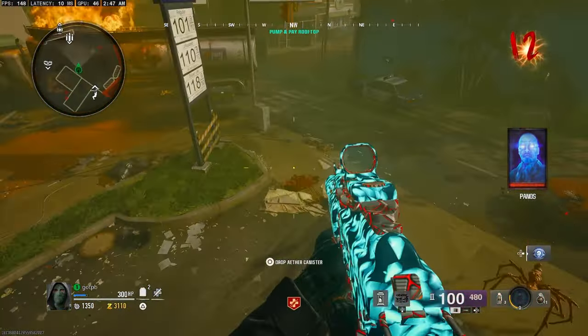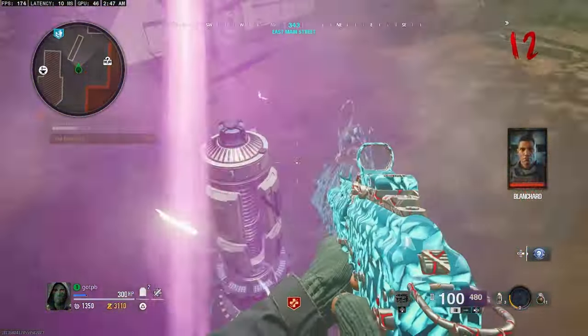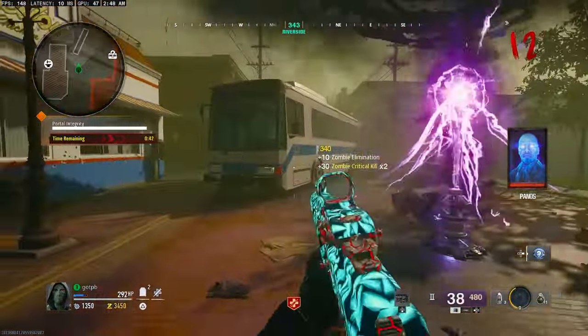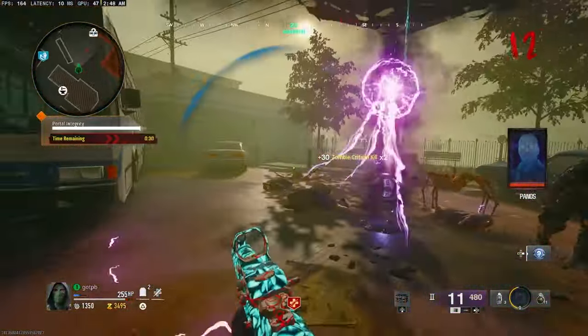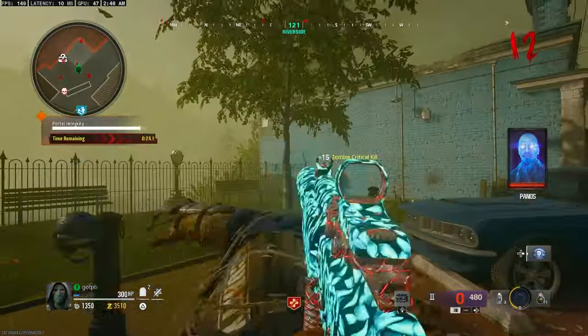Drop the canister next to this trap — you won't be using the trap, that's just where you drop it. Then place the LTG device and defend it for about a minute from the blue and purple-eyed zombies that get sucked up into the energy machine.